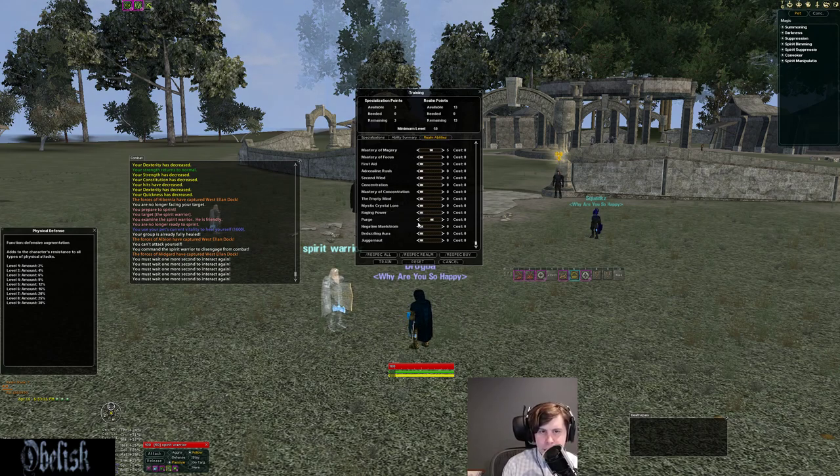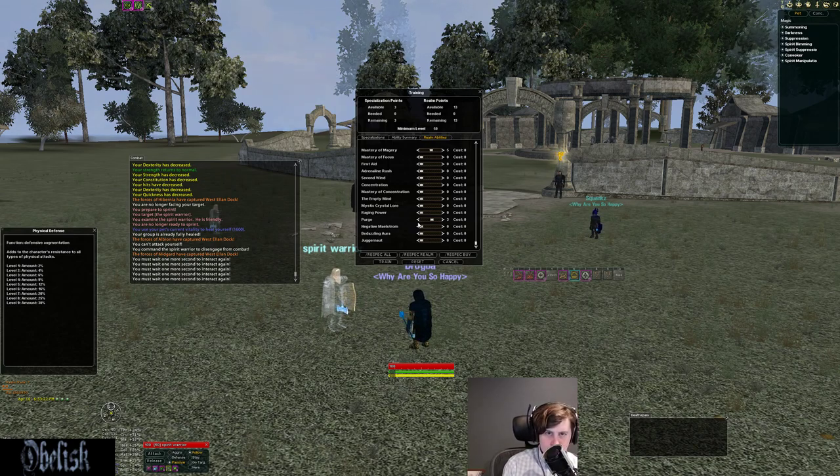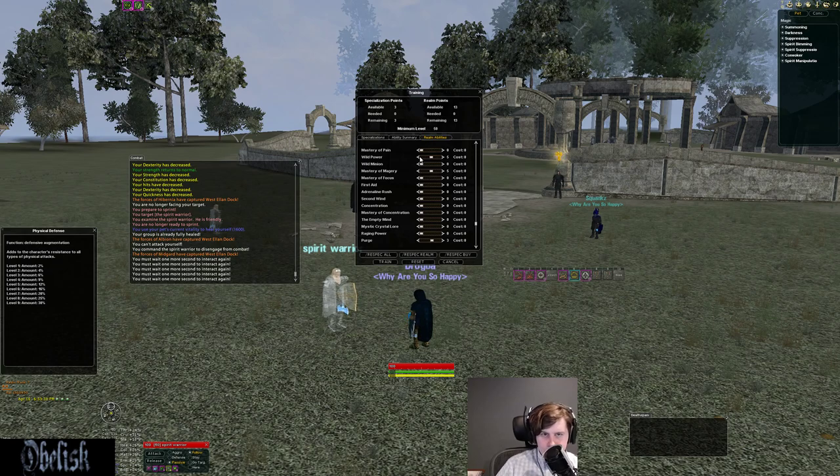My recommended RA priority: get your dex to 398, buy Purge 2 or 3, put a bunch of points into Wild Power, Mastery of Magery, and Augacuity. Then once it makes sense — probably around rank 7 — buy Mach 5, lowering your damage RAs slightly. I would wait until I had at least Wild Power, MoM, and Augacuity at rank 3 or 4 before getting Mach, because if you get Mach 5 without any damage RAs, you're just not going to hit hard. After that, keep increasing damage RAs and maybe some Physical Defense every now and then. That would be my RA spec for solo and groups.